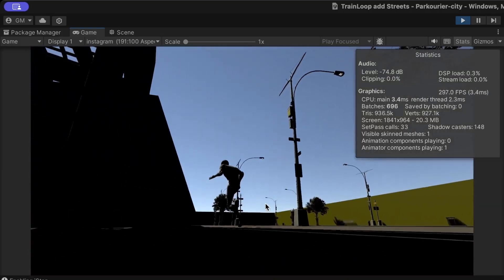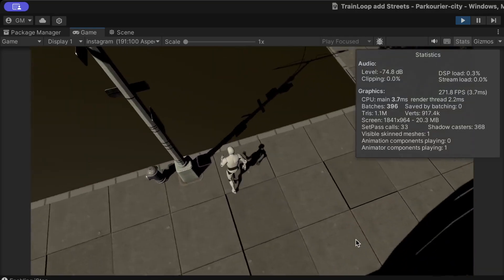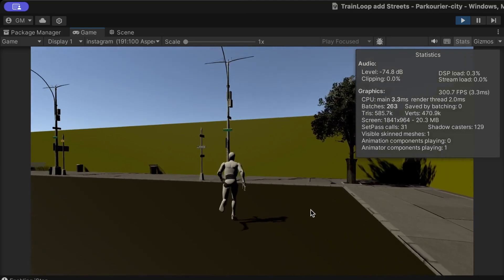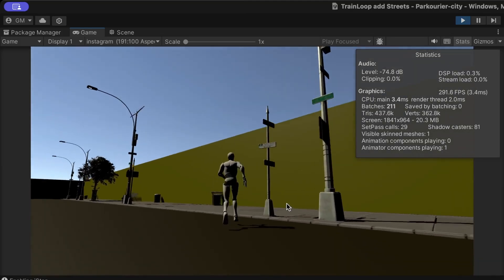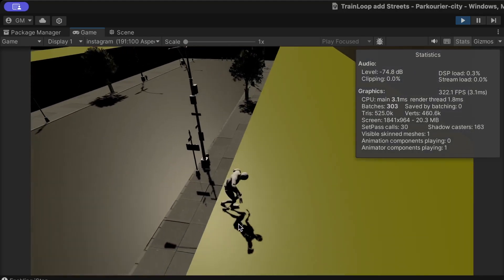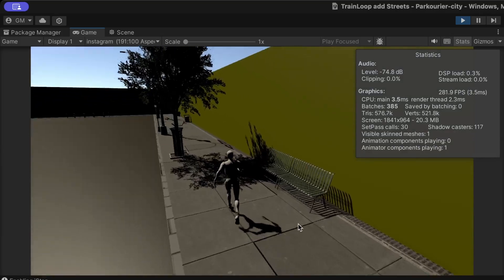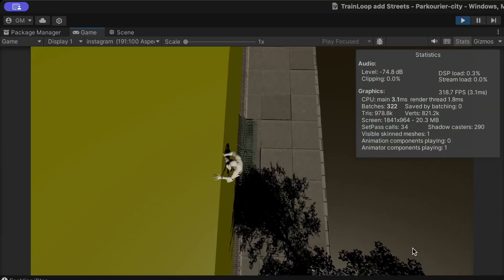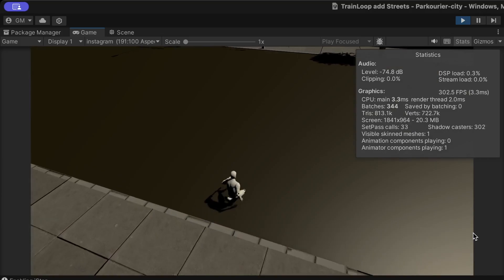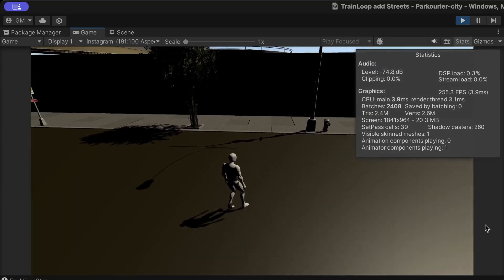We can jump down here and take a little bit of a look at how things look on the street. Trees. Garbage can. I don't like that climbing up, but you can climb up. Jump back down on these things, and that's basically it.